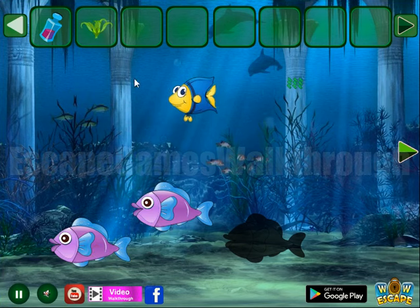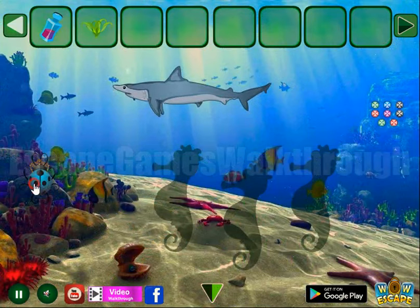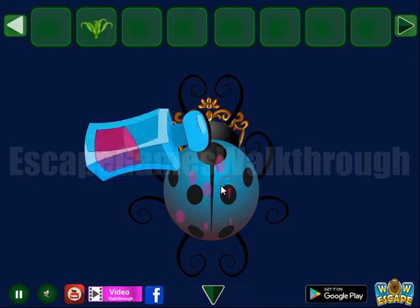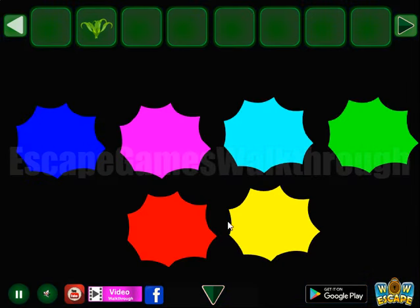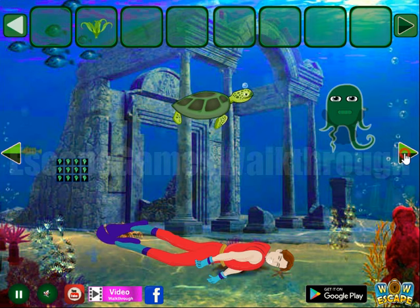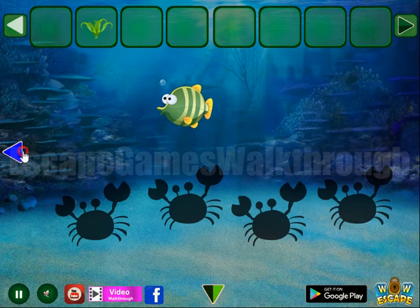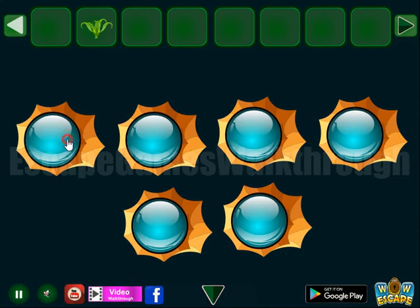Let's see a bit, then go up. It's a strange ladybug, and we have a hint of colors. So now let's go and find a place to use it. And here it is. So this is red, yellow, pink, blue, turquoise, and green.